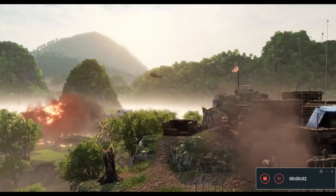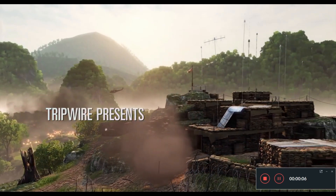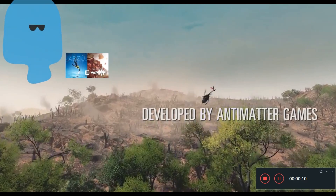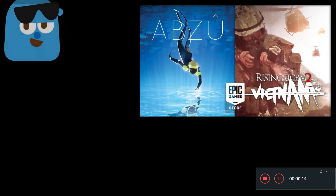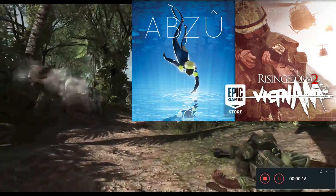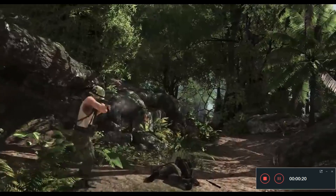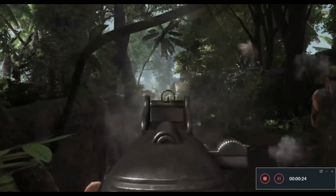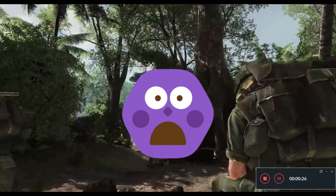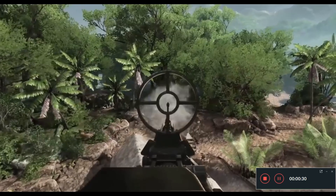Greetings guys, this is GAMERFLF Naughty and in today's video I will show you how you can claim and download the two giveaway games from the Epic Games Store. For this week the two games we're going to talk about for claiming and downloading are Rising Storm 2: Vietnam and Abzu. Please note that these two games are only available for a specific period of time, so once the date has ended you won't be able to claim them. As soon as you watch the tutorial, go ahead and claim it.